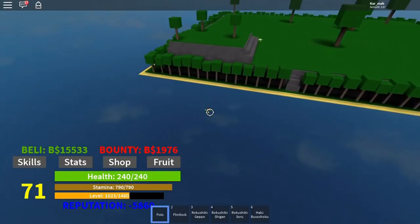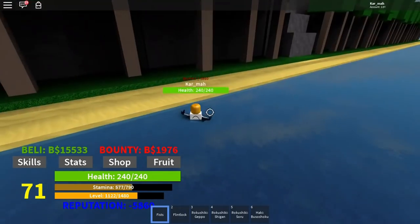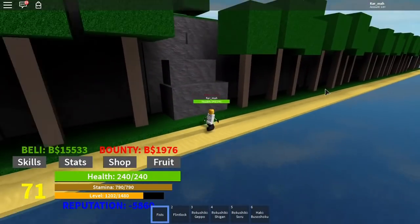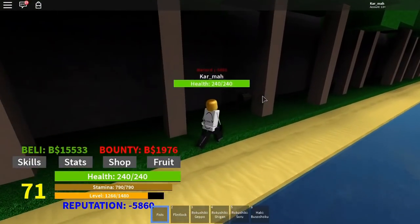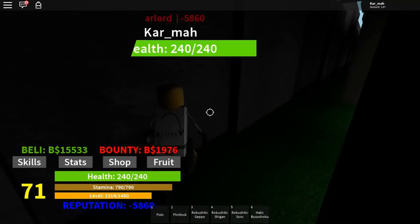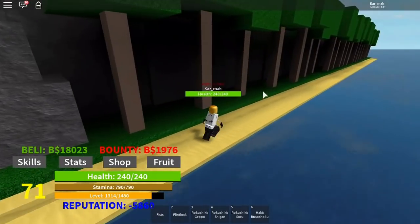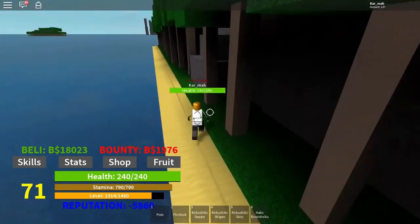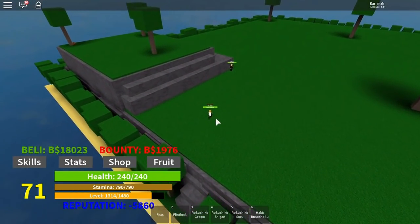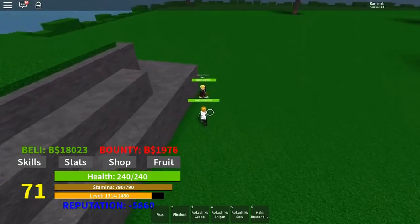Nobody's here, so all the chests should be available. Right off the bat when you get on shore from the starter island, you can see a chest behind this tree — it's a silver chest. A silver chest gives about two to three thousand coins. That one just gave me about three thousand. Silver chests spawn slower than wooden chests.